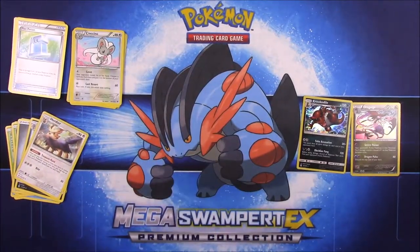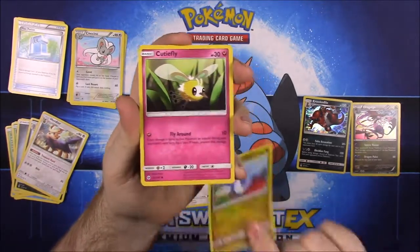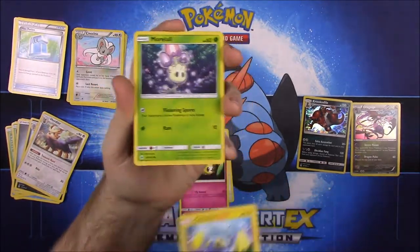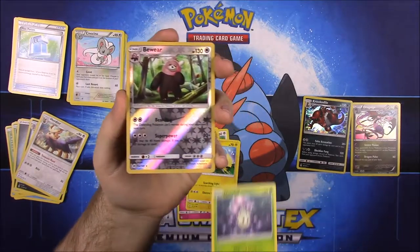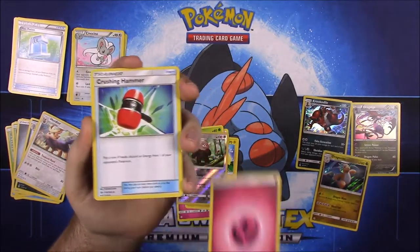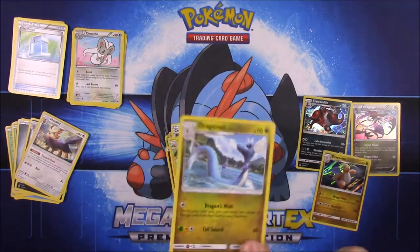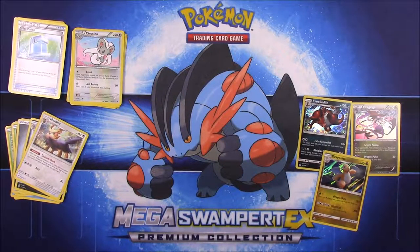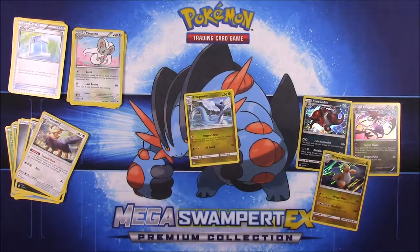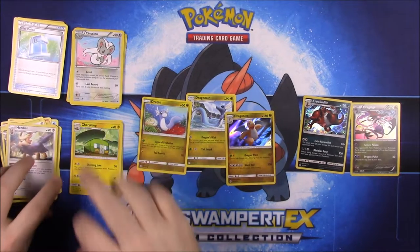For our last pack in this Lycanroc box — let me get it open here. We have Spearow, Dratini, Cutiefly, Chinchow, Mudbray, Bewear reverse holo, and a Dragonite holo which is really cool. Also Fairy Energy, Crushing Hammer trainer, Charjabug, and Dragonair. We got Dratini too, so we pulled all three forms in one pack, which was pretty cool.